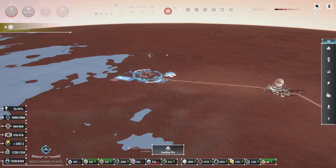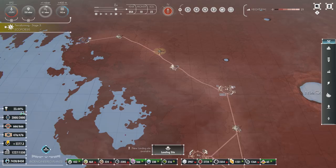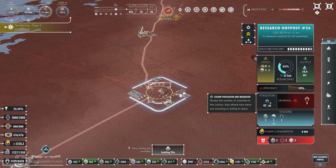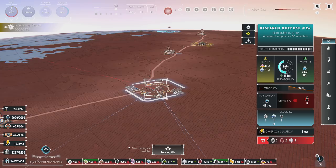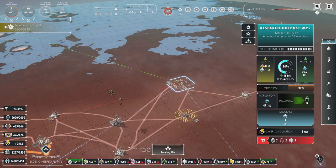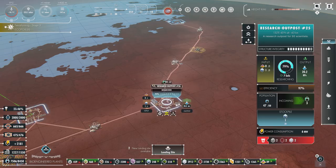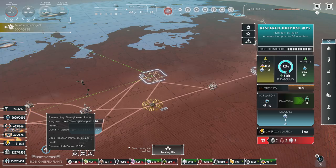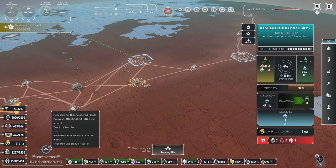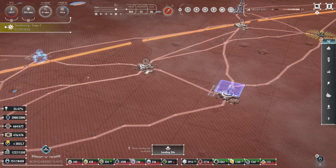We're almost done here — progress, research outpost — and these guys are arriving before it's even done. I find it interesting how they always seem to arrive before these things are done. As soon as it completed, there were already 60 people here waiting for the facility to be done. Each one of these research centers is kicking out 20 RPs per cycle with only 50 population, so you spread your population out amongst all of these and it all adds up — to nearly 1,000 per month. When I started this video it was closer to 1,500 per month.